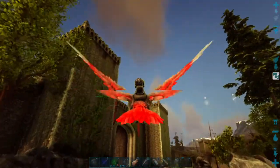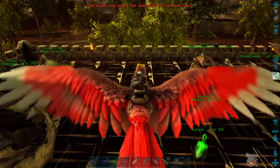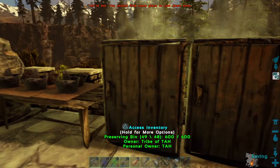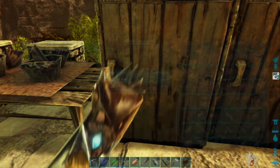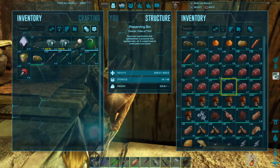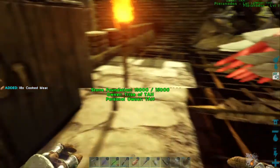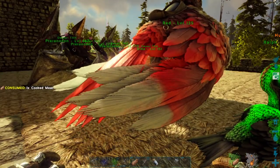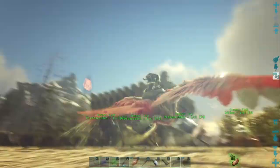We've got to remember to get some food before we take off this time. Raid the refrigerator real quick and then we'll be back up as quick as we can get there. I guess 18 would be enough. Need to cook some more. Let's go, Red. Let's get up there and see if we can tame you a buddy.